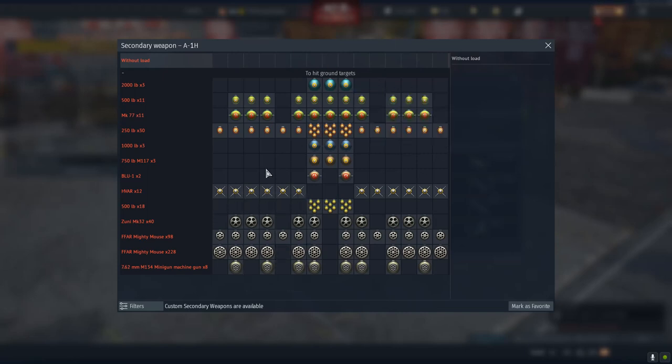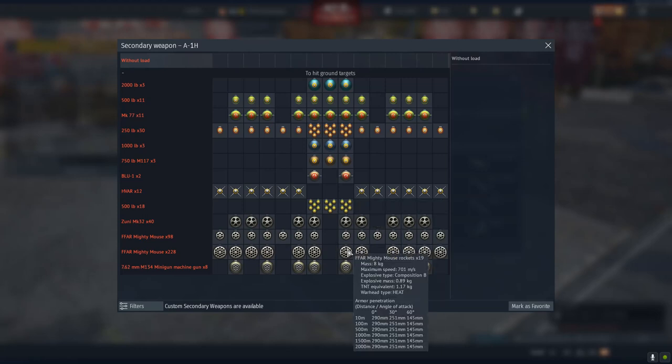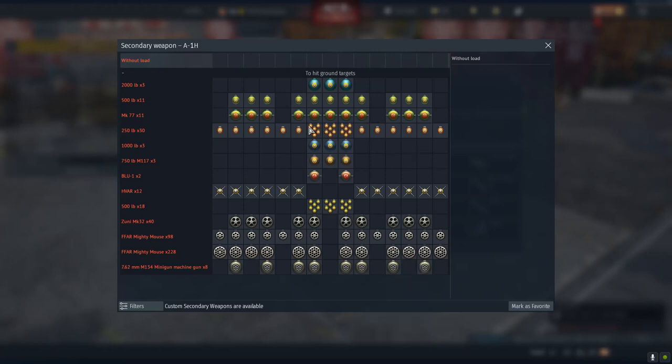The only loadout that I believe is the same is the 10 or 12 HVARs, which you're not going to be using because you can get 228 Mighty Mouse rockets — so why would you use them instead? You can also get a plethora of 250 bombs, up to 30, which is kind of insane, and some incendiary bombs — or as we like to call them, napalm. You also get the blue incendiary bombs, which is a new one, and that's kind of like the classic Skyraider bomb you see in all the movies.